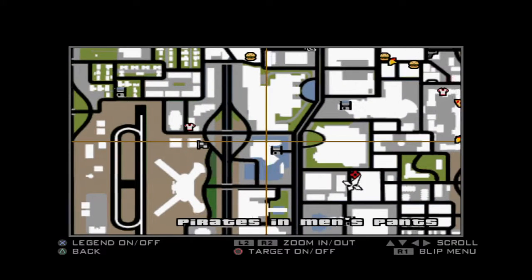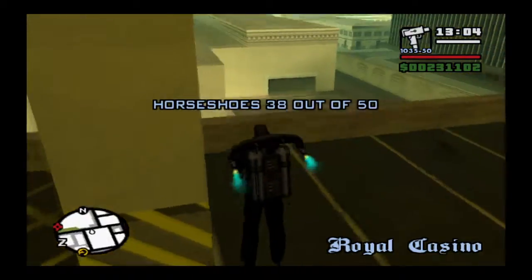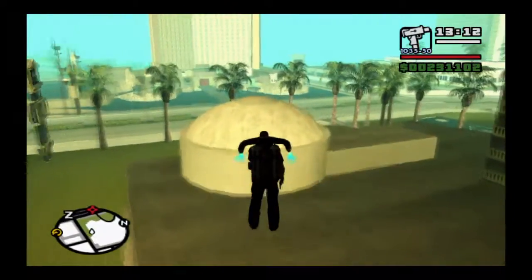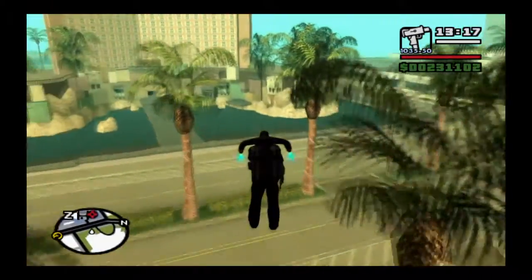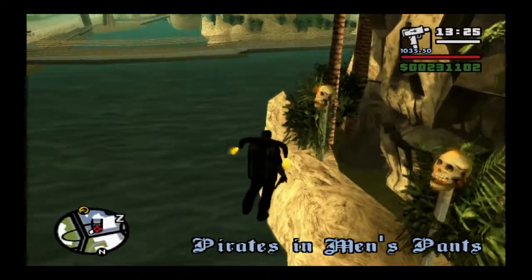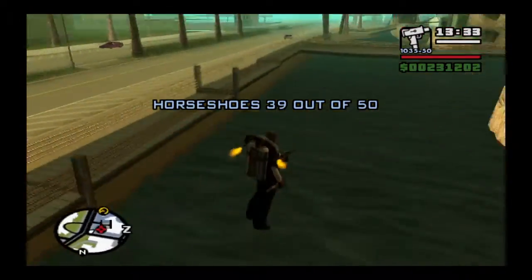Next up we're going to grab this one over here, just right in the corner of one of the hotels. These tend to have rude or dodgy names — this one's 'Pirate in Men's Pants', which sounds a bit suspect. We've also got the Camel's Toe — it's always sexual humor with GTA. Except for the main one, the Four Dragons. You can also see there's an oyster in the vicinity but I'll save that for another run through.